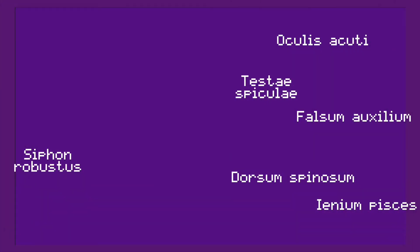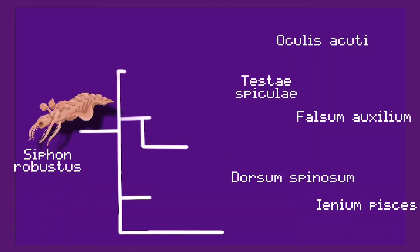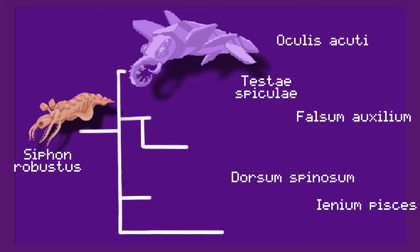This cladogram shows us how the Siphon Robustus has evolved into four new marine species and one amphibious form that has undergone carcinisation. The animal at the top of the diagram is the Oculus Acuti, or keen eye. It is the first predator to evolve on ECHO.